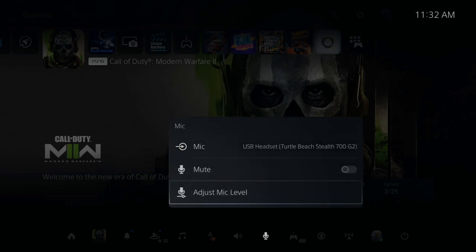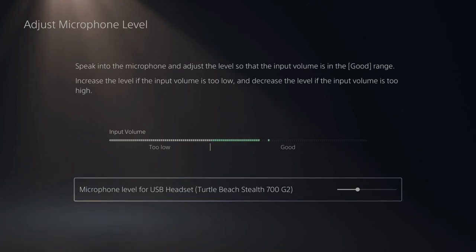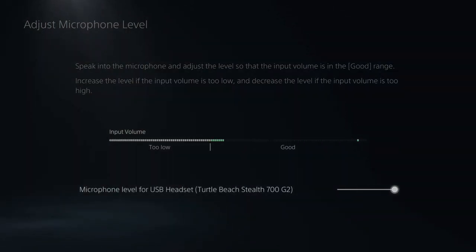Now let's go down to adjust mic level. Adjust the microphone level so it's in the good section, and if you have it a little bit lower, that's not a bad thing — so just under where it says good. This will prevent clicks in the background being picked up in your microphone. So if it's way too loud, go ahead and reduce this slider to the left.